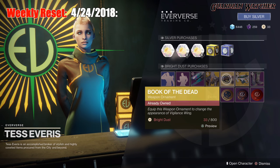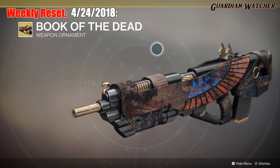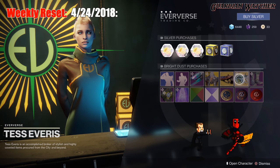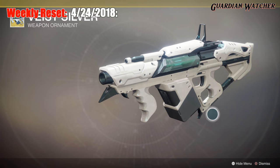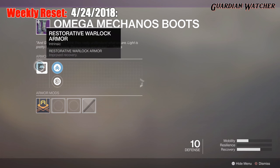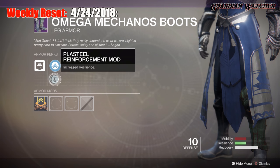For the ornaments, we have the Book of the Dead for the Vigilance Wing. And if you got the Vigilance Wing last week from Xur, then you can have an ornament for it. The second ornament is the Viced Silver for the Colony. Then we have the Omega Mechanos Boots with one mobility and two recovery, coming with a restorative Warlock Armor, a Mobility Enhancement Mod, as well as a Plastille Reinforcement Mod.